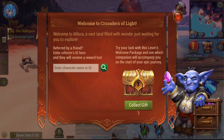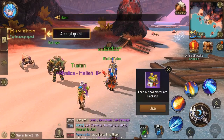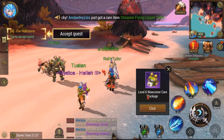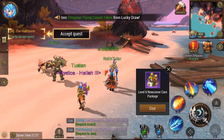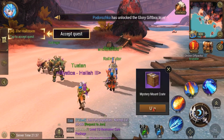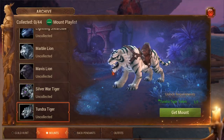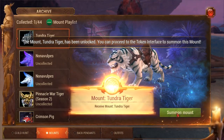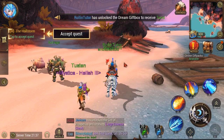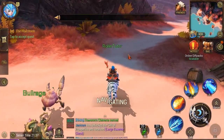Hit your confirm button and collect your little gift. You can open this package, and it gives you all kinds of nice stuff. Every five to ten levels you'll get to open these quite often. This first one gives you a mount pack with a random mount — I got the tiger, that's a cool mount. Just open it, hit use, get mount, and summon it. Once summoned, your character will automatically get on the mount.